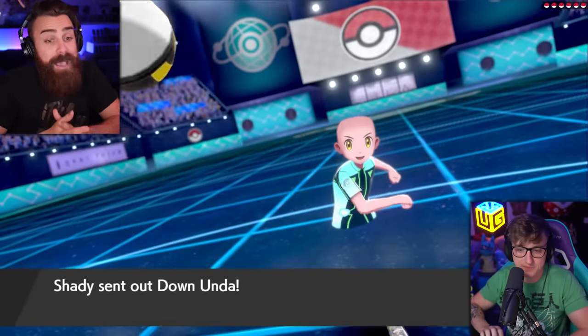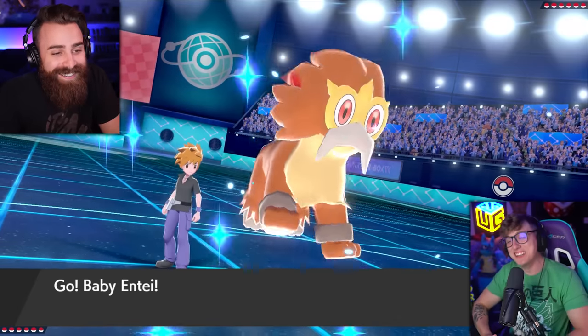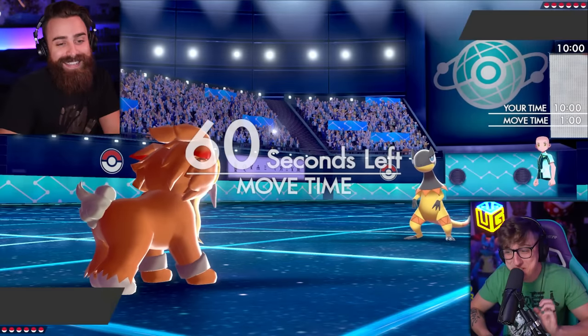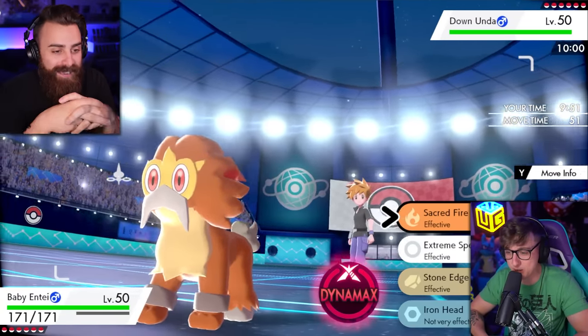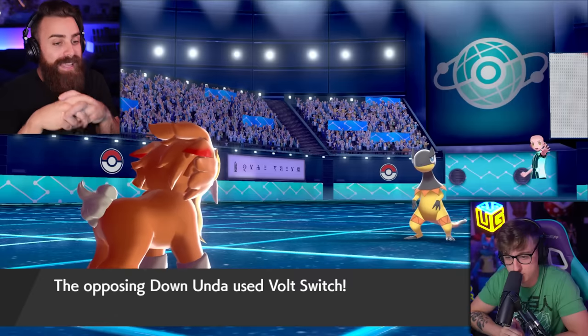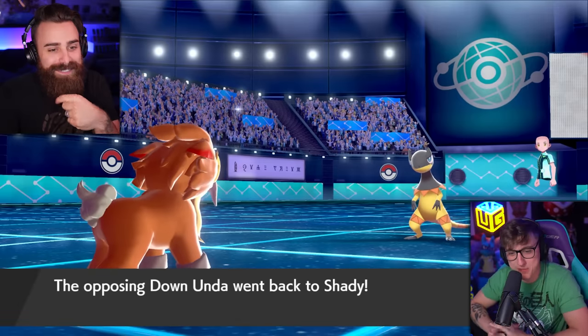Baby Entei shows up in the game — look at the little lad, he's so cute. He is so cute. I don't want to hurt him, I feel bad. The opponent notes he's a dog guy with his own dogs, so he knew he wouldn't want to do this. They appreciate how the design still kept a little bit of red, just a tad bit.